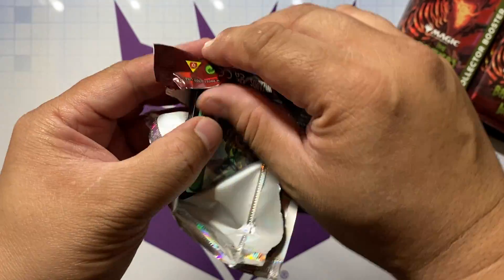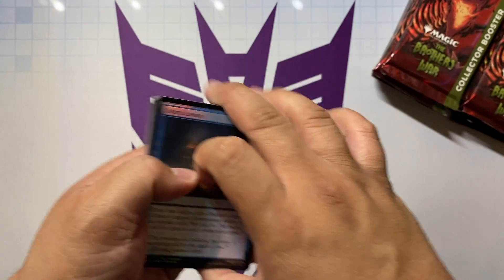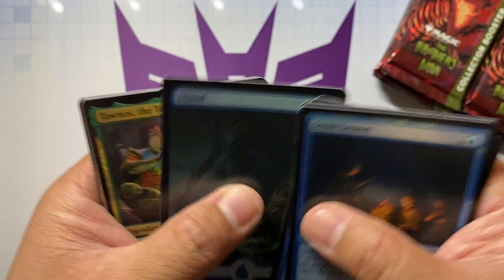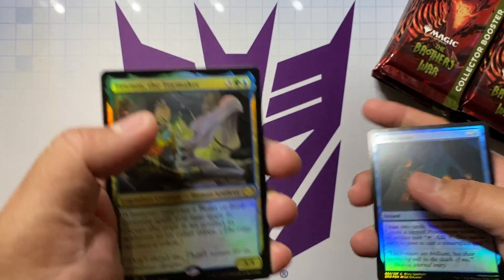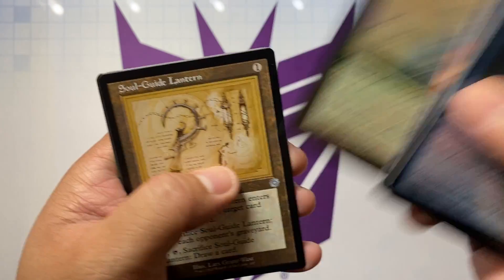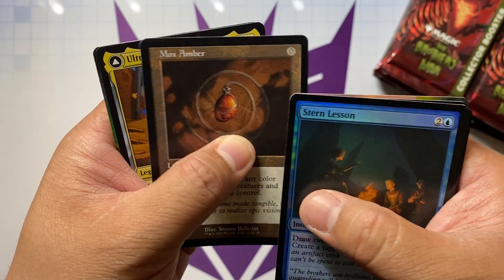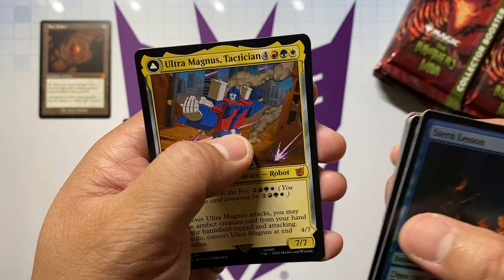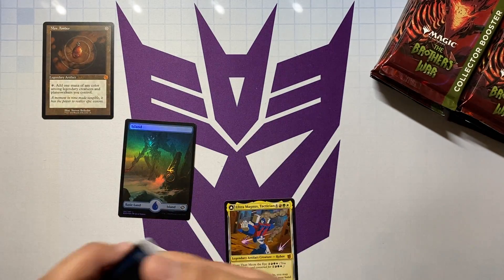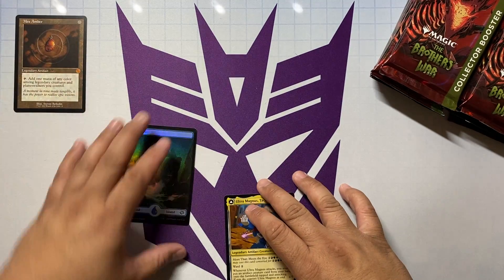Collector booster boxes are kind of going all over the place with people trying to chase the number schematics and the shattered glass frames foil. If we're lucky enough to pull that ivory tower... here we got a Soul Guide Lantern, Mox Amber for our retro foil, Ultra Magnus for our transformer, and a Fauna Shaman. Pretty cool pack — just the Mox Amber itself is like a 30-dollar card right now.